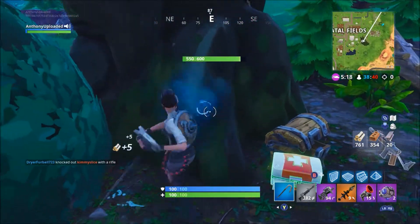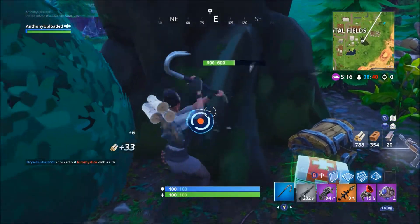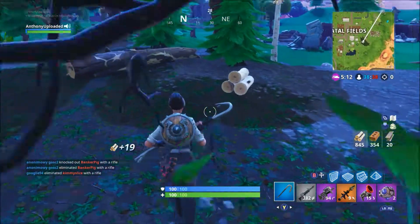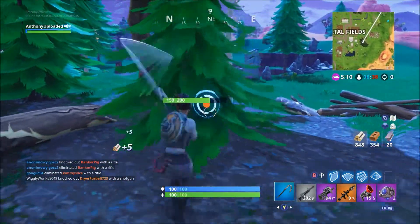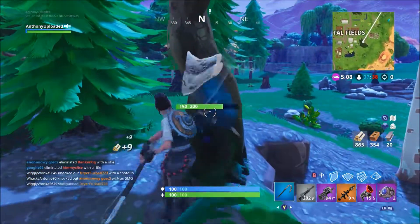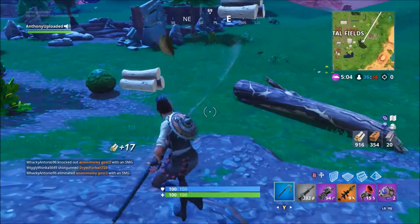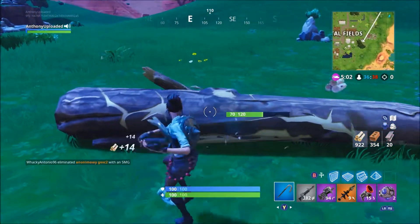Hey kids, the grappling hook is really good because you know what you can do with it? If someone has a base, you can use the grappling hook and headshot them with a sniper rifle, or an AR, or shoot them with a rocket launcher, or a grenade launcher.